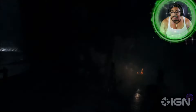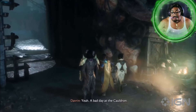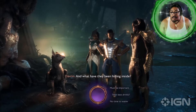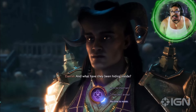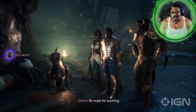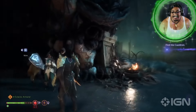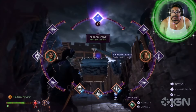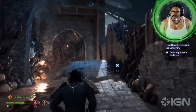There's Davrin waiting for us. You'll notice he's waiting, so let's go say hello. A bad day at the Cauldron — what could do that? What have they been hiding inside? Something tore through the gate — that's probably not great. Looks like we should probably get moving. We won't find out standing around here. So because we don't have Davrin in our party, he's going to move ahead and wait for us while we bring Nev and Harding along to clear a path to find Davrin and get to where he is.